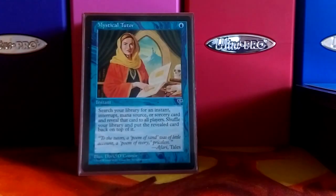Mystical Tutor finds any of the instants or sorceries we have, puts them on top of the library — there are a lot of them — just depending on what you're trying to do.